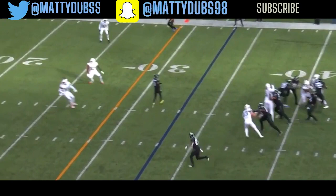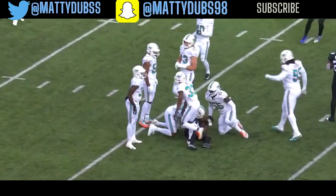Darnold has time, throws to the middle. Crowder's got it. Spins away and then drops down to the 16. It'll be a first down.